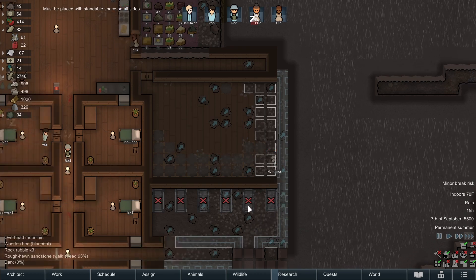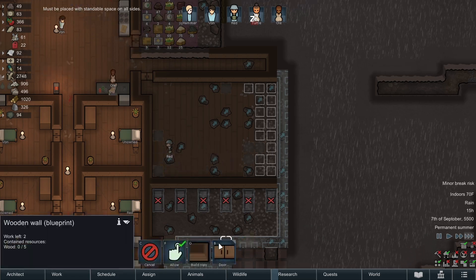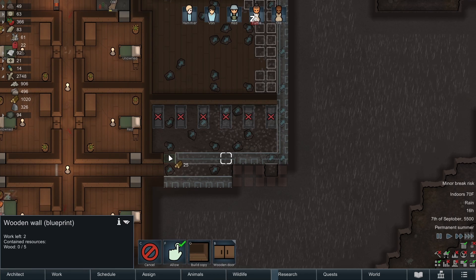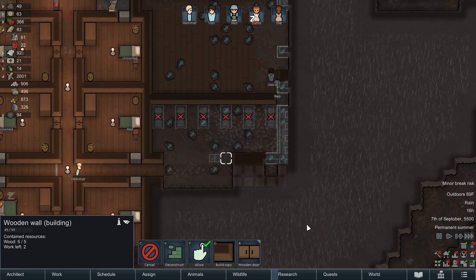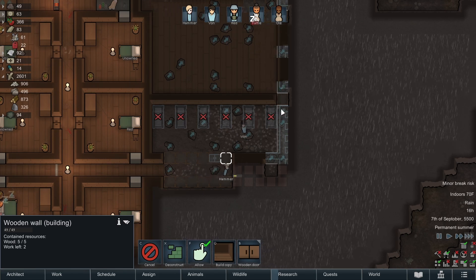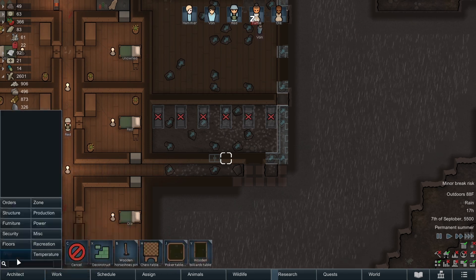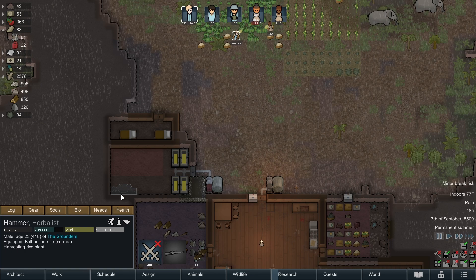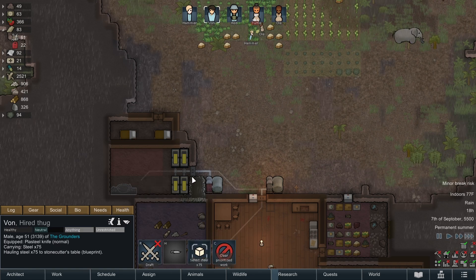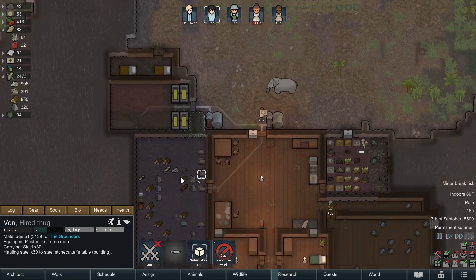We'll have to haul the rock chunks out first before placing the billiards table since it needs to be standable on all sides. And then we'll get a set of doors - just one door in the middle. I want Hammer to prioritize working on the stonecutter's bench. I think that's a good plan.